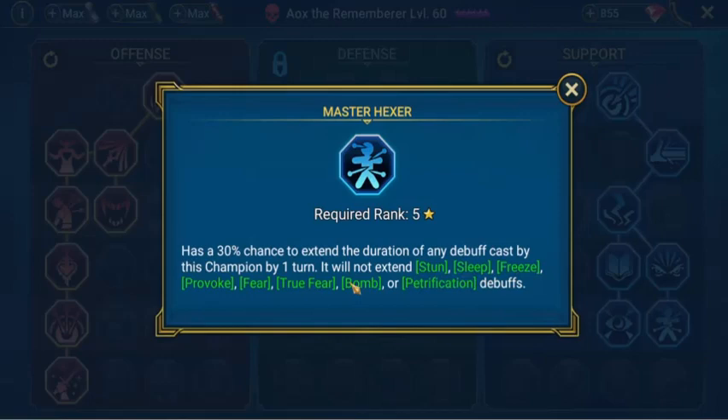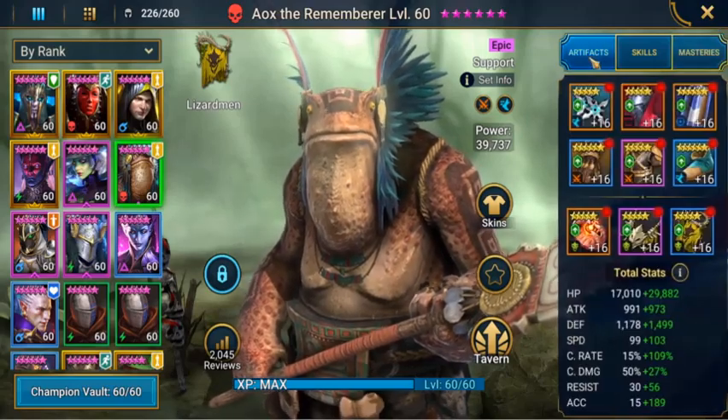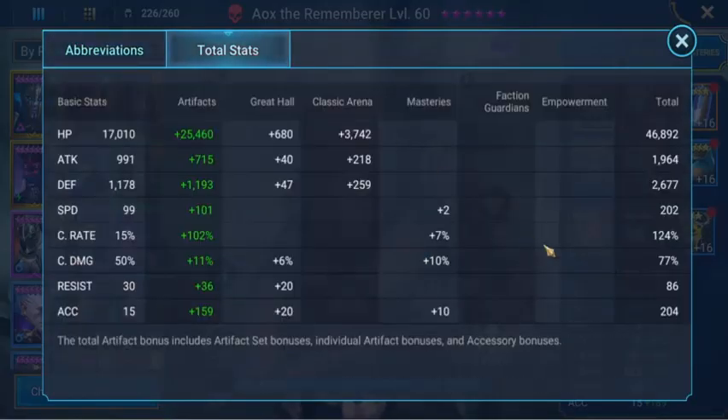Master Hexer has a 30% chance to extend the duration of any debuff cast by this champion by one turn. His total stats: we have him at 202 speed, so he'll go second in the team — Mother Sobele will go first, then AOX, and then our nukers come in behind. His crit rate is 124, so over time we'll get that back to about 100% and try to gain some extra damage or speed and accuracy. As we keep increasing our Great Hall, these stats will improve as well.